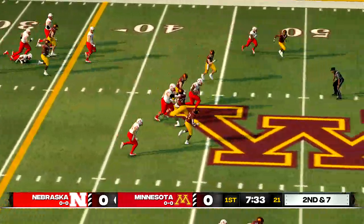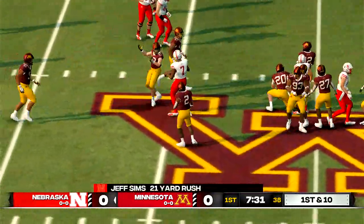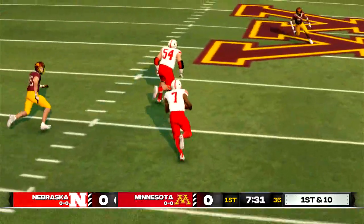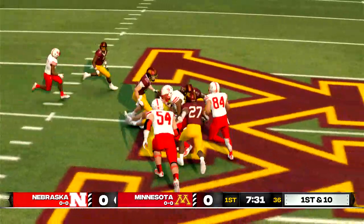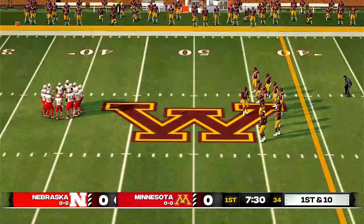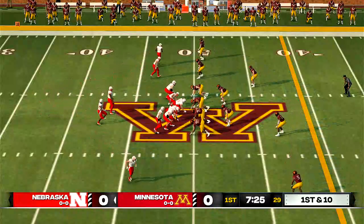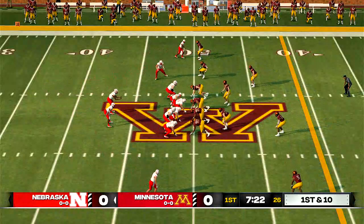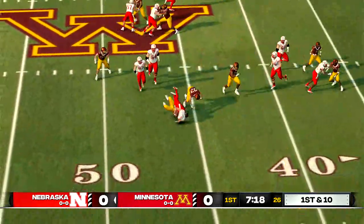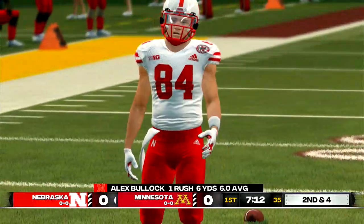Big opening — he's to the 40. He's taken down at the 49. You talk about a dual-threat guy, this guy can hurt you in the air or on the ground. From their own 49-yard line, first down. Nice run there — that'll make it 2nd and 4.